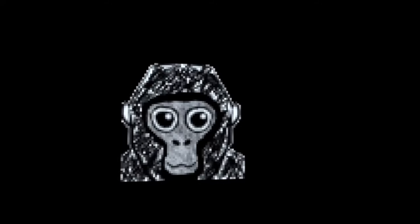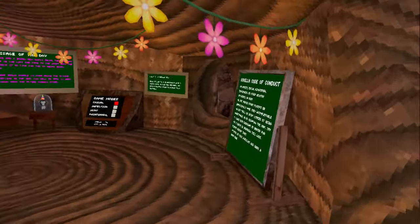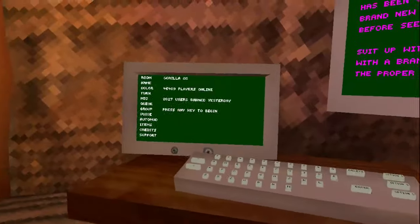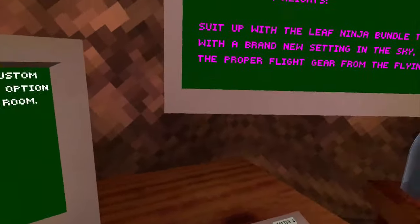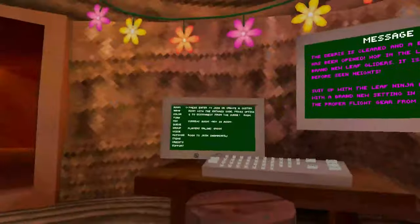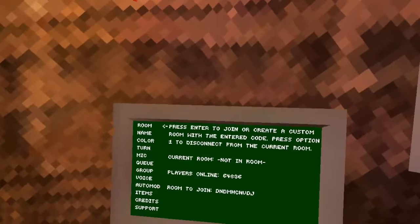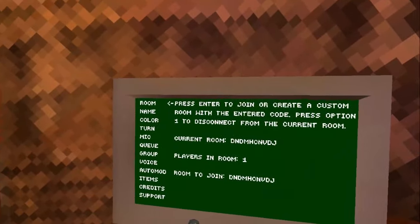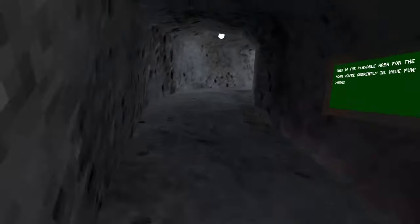Let's go into Gorilla Tag and I'll show y'all that I can buy the pack completely free — like I haven't spent a single penny out of my own wallet on this. As you guys can see, we have the Leaf Ninja pack, which kind of reminds me of the Hidden Leaf Village from Naruto. Let's join the lobby real quick so we don't get kids screaming in our ears.